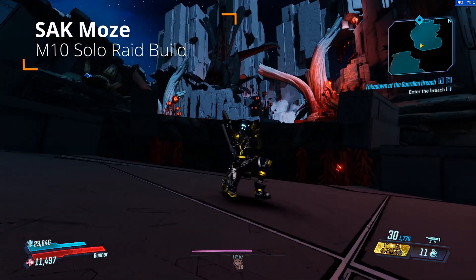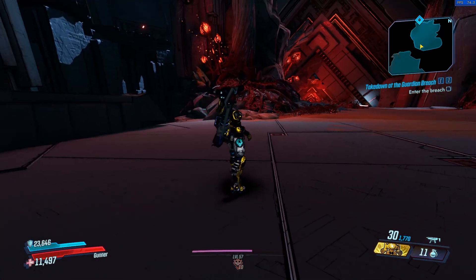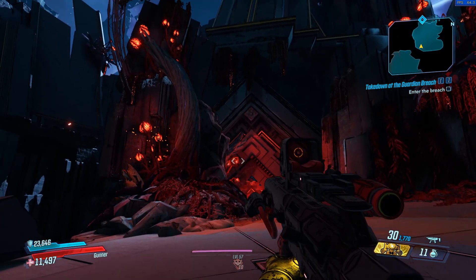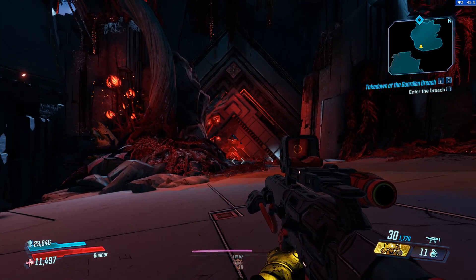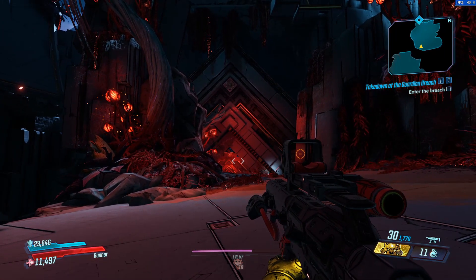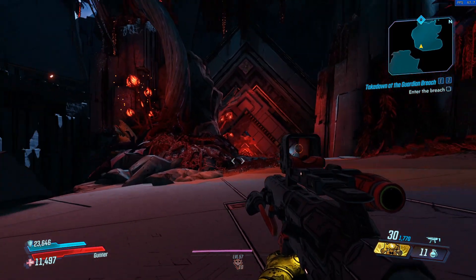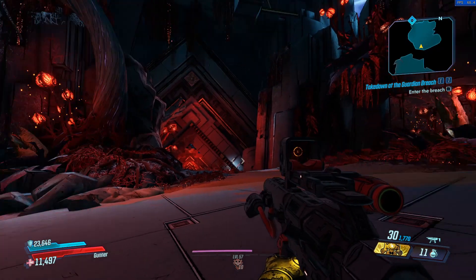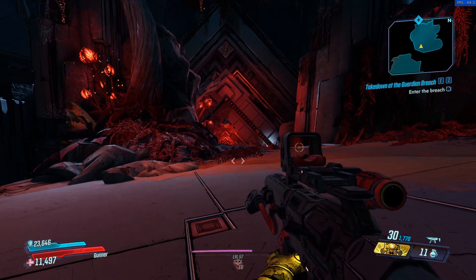Hello everyone, my name is Numad and welcome back to another Borderlands 3 Moze build. Today I'll be taking you through Swiss Army Knife Moze, which in my opinion is one of Moze's strongest builds, mainly because it is very flexible in the gear you can use. It's also a splash build, and splash synergizes very well with Moze and all her skills, so you can really push the limits of damage. I have soloed the Guardian Takedown Raid on Mayhem 10 with this build, and the video is already on my channel.